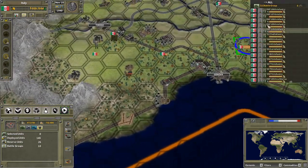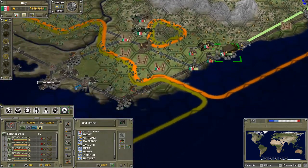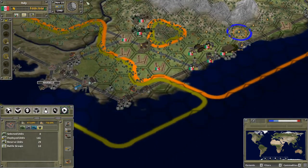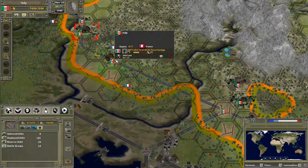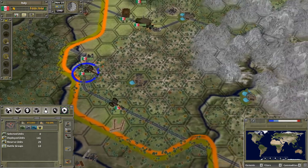We do have a lot of infantry coming from Albania — mostly Albania anyway. That explains why we are taking hefty casualties there. Let's pull the artillery over there then.